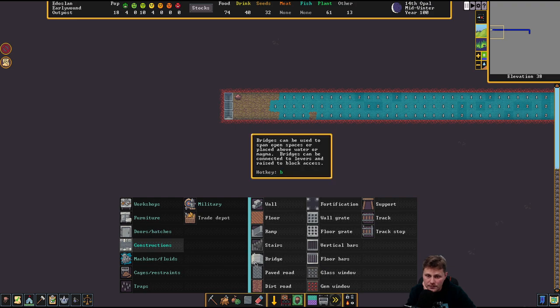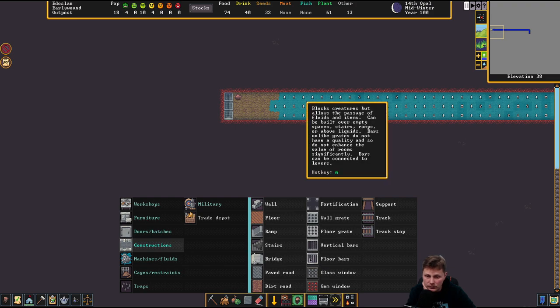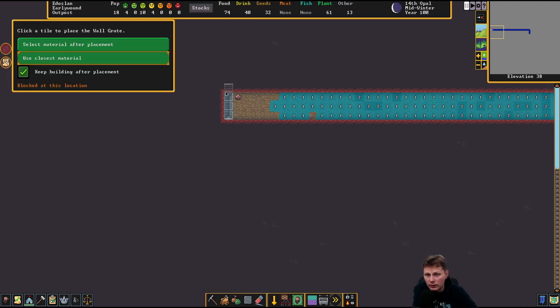Allows the flow of fluids and items. Can be built over empty spaces, stairs, ramps. Bars — unlike grates — do not have a quality and do not enchant the value of rooms. Yeah, no, I don't think it's this. I'm still thinking it's the wall grate. We could only fit it over there, which is just weird.